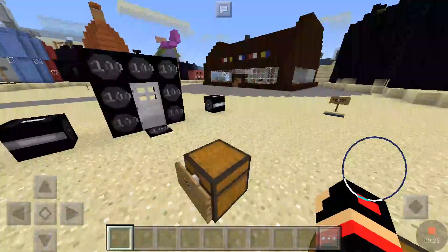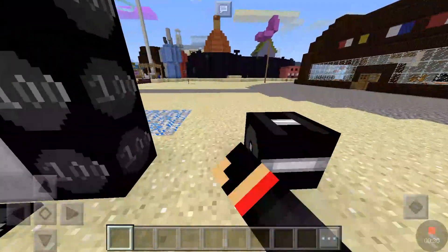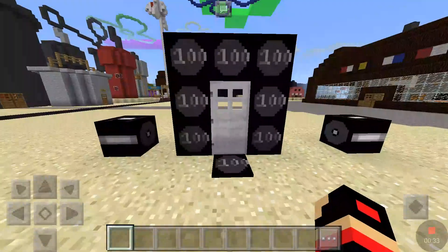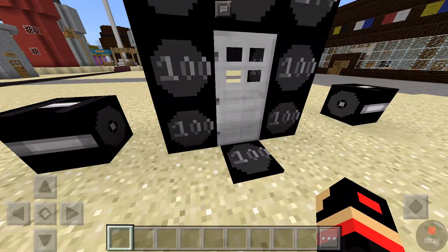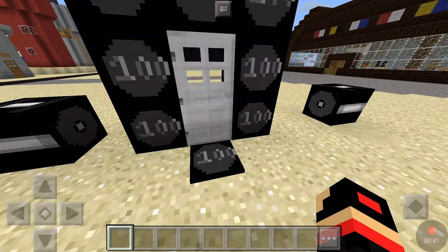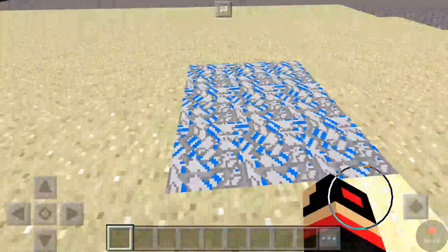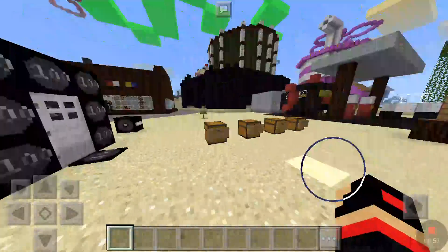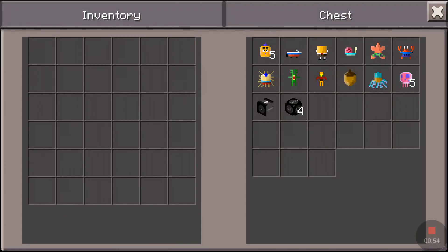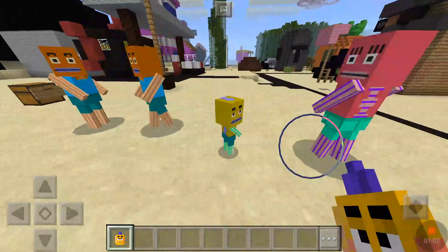First, this is the pumpkin and this is the jack-o-lantern. Right now it's daytime so it doesn't make any light. These are the iron blocks — they have the 100 sign on them, and same for the pressure plates. It didn't change iron doors, armor, or any iron weapons or tools except for one I'll show you later. This is the new soil sand — it's like regular soil sand — and these chests have mobs. First are the villagers, which are pretty much the citizens.